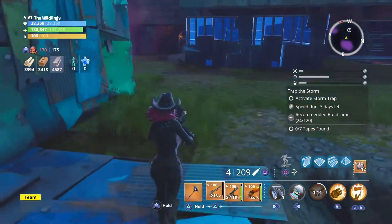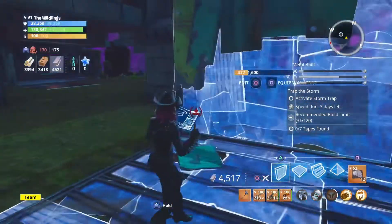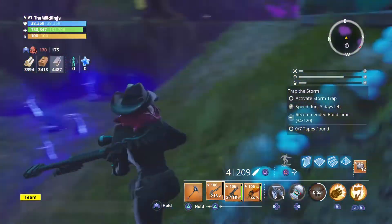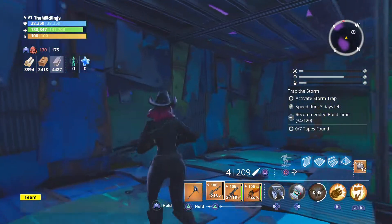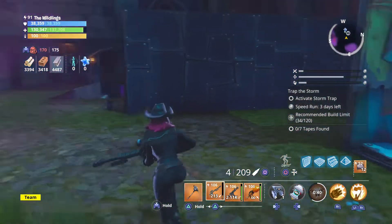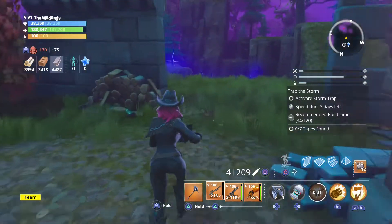We don't want to block them — we want them to come through. But we want them to come through hurt, injured. So we're going to give them kind of a welcome. You can make this of wood, but I have extra metal so I'm going to make this one of metal. Basically they're going to come up here, turn right here, and then left. So by the time they get to this area — and I will be here because I'm going to be defending two sides — they're going to be as hurt as possible.